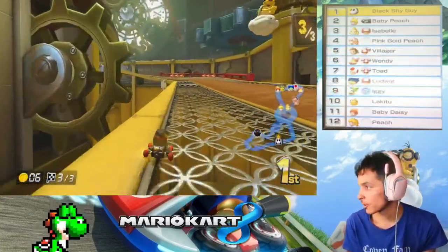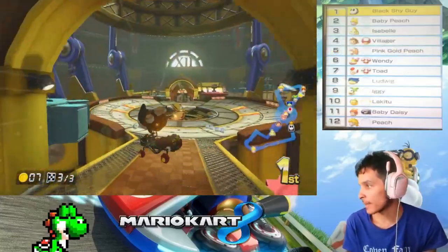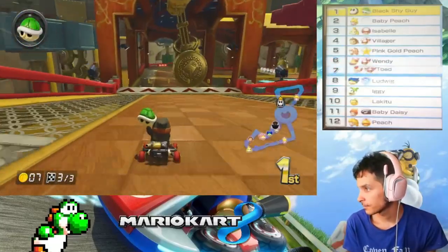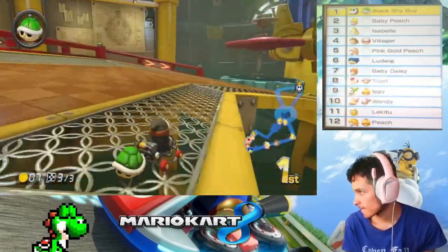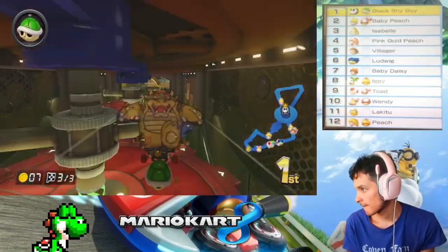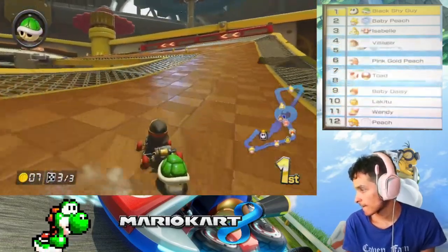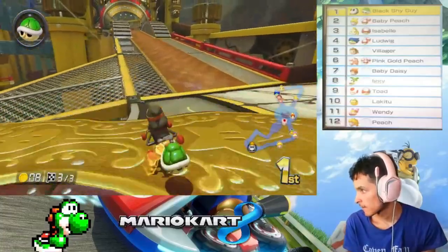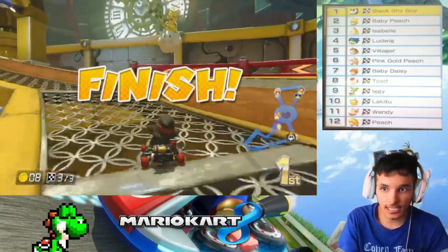GGs! Nice start to the cup. BB Peach and Isabelle are my opponents now. Alright, on to the next race.